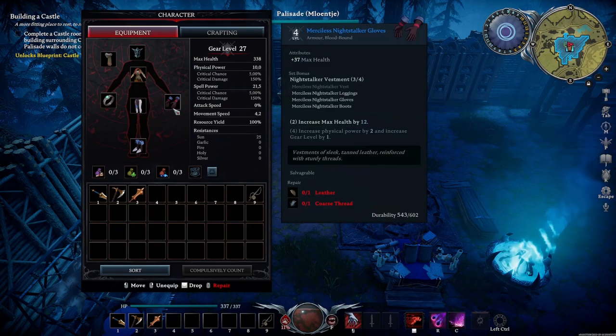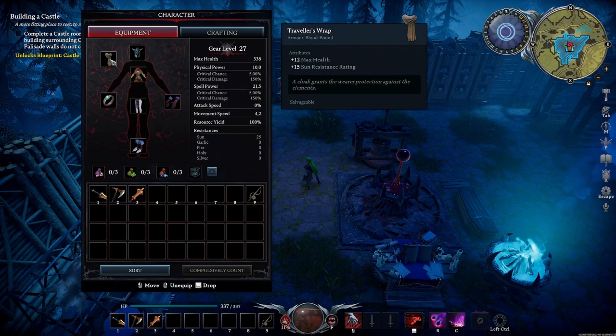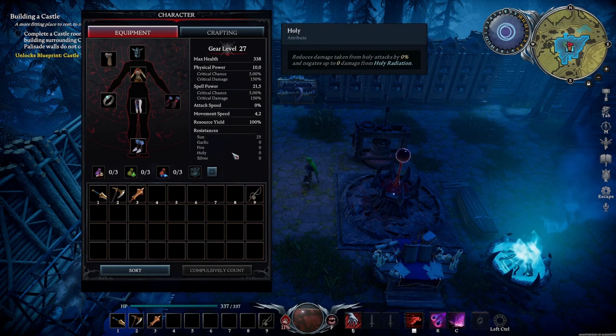I have three parts of the upgraded Merciless Night Stalker glove. I also crafted an upgraded ring - the Ring of the Spell Weaver. Sun resistance and ability cooldown - I still find it one of the most useful rings, meaning I can use my abilities more: more dashes, more spells. We also built the Traveler's Wrap - max health and sun resistance - so now we have 25 sun resistance. Really nice.